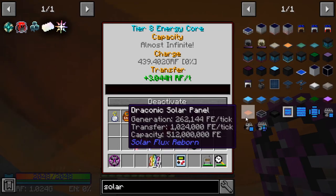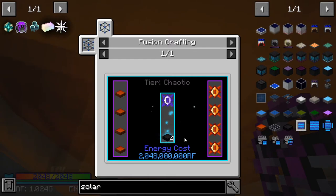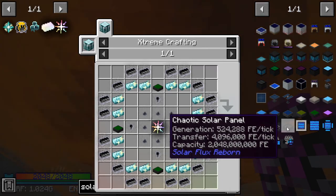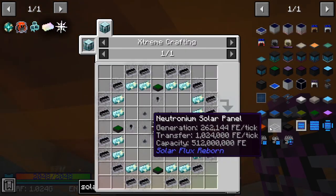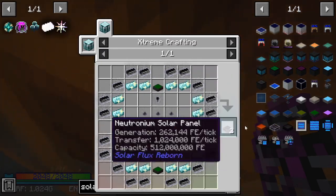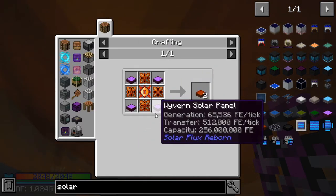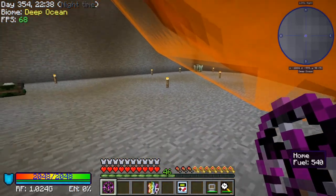And we can go all the way up to generating 265 FE — actually past that, we can go all the way to chaotic, which generates 524 FE a tick, and has the highest transfer rate and capacity in the game. This one does require the lower tier ones. I don't know why you would do this one — you would just jump to this because it's much cheaper. It's essentially a one-to-one; the wyvern tier is a two-to-one, and that's a two-to-one, so that sucks.